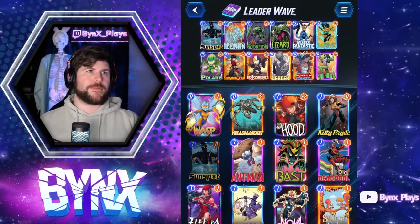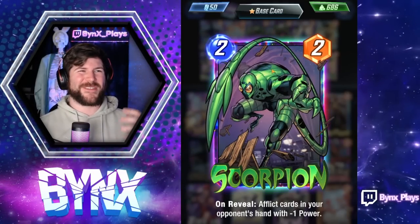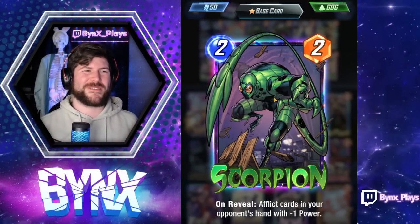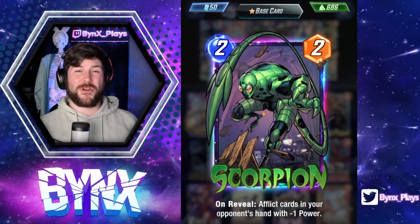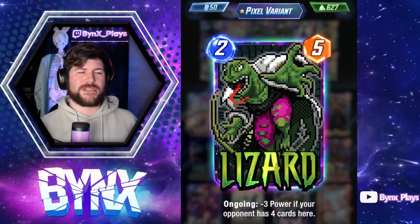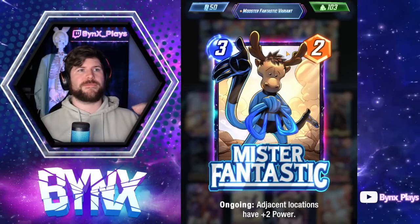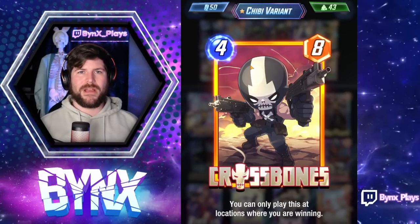In the two-drop slot, Scorpion was a star of the deck - Scorpion diff - which is just having the difference of a little bit of power from lowering your opponent's cards. Came into play a lot, absolutely wonderful card, probably underutilized right now, which is crazy because he's starting to be everywhere. And then Lizard, just another powerhouse two-drop.